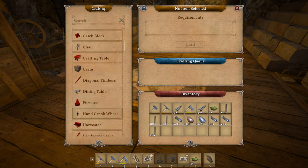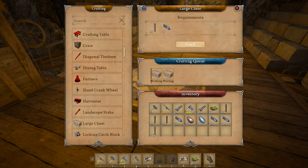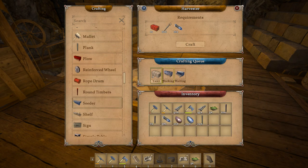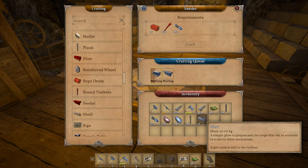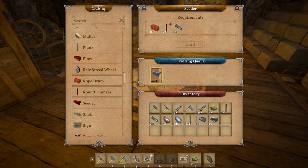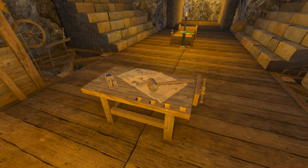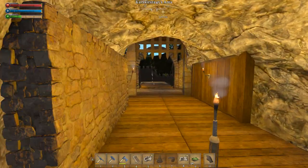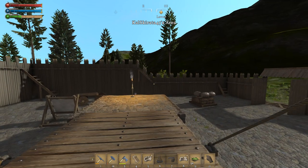Let's make two large chests, make a plow, make a harvester. Today is going to be a day of experimentation — let's try these out and take a look.